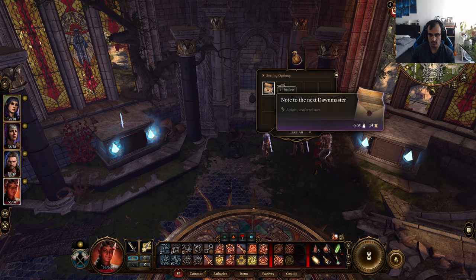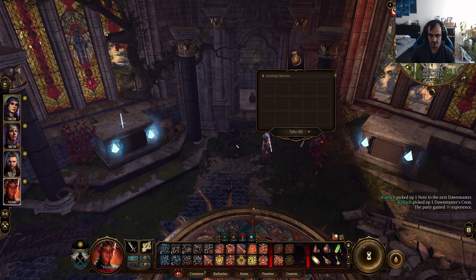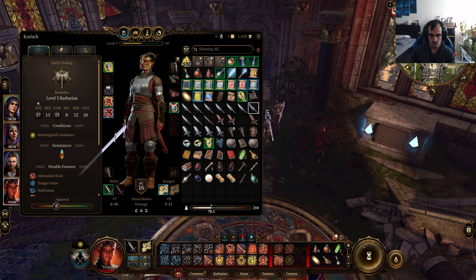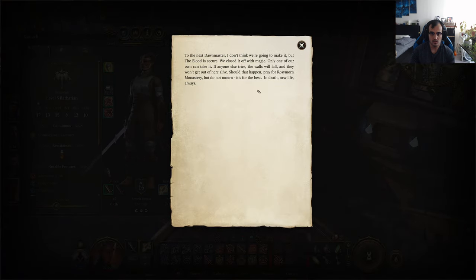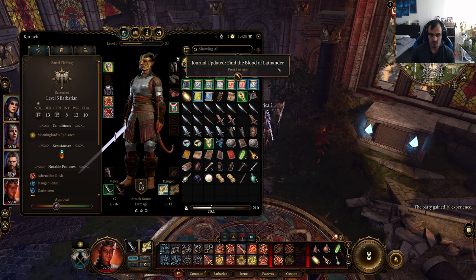Placing the last item gives 35 XP and opens the chest. There's a pouch inside containing a note to the Dawn Master and a Dawn Master crest. The note reads: 'Karlag, to the next Dawn Master — I don't think we're going to make it, but the blood is secure. We closed it off with magic; only one of our own can take it. If anyone else tries, the walls will fall and they won't get out alive. Pray for Rosymorn Monastery but do not mourn. In death, new life — find the blood of Lathander.'